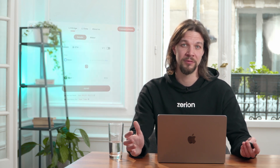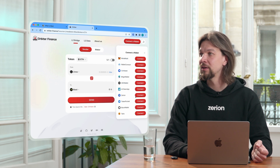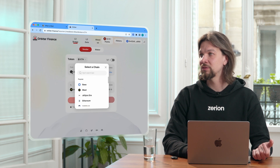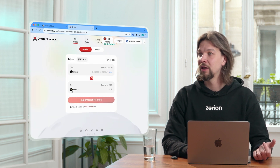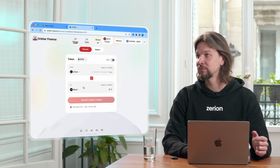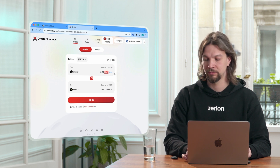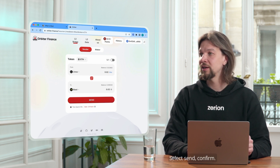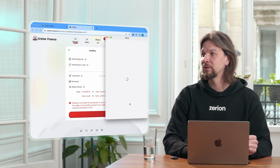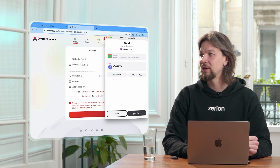Let's see how it works with Zerion. First you need to connect the wallet, then select Zerion. Select the network from which you will bridge — we'll pick Linea — and select the network where you'll get the funds, which is BLAST. Go max, maybe a little bit lower. Click send and confirm. Now let's wait for the transaction to load, and confirm again.